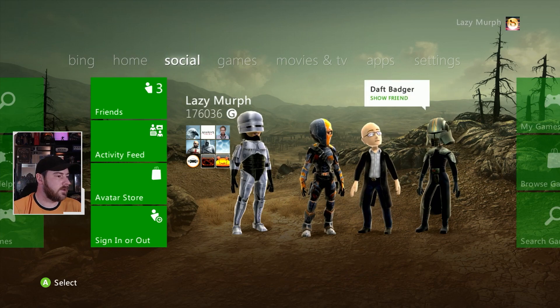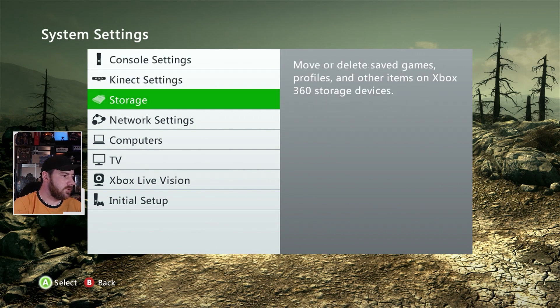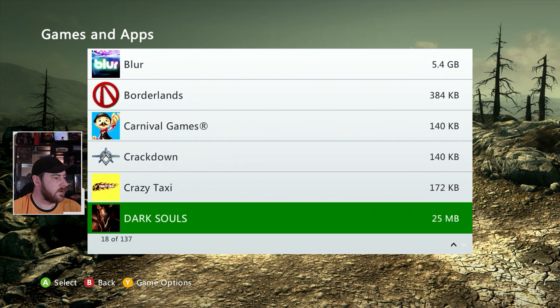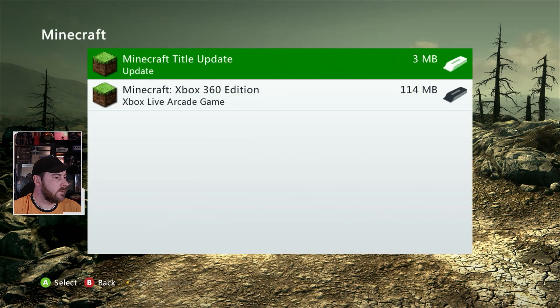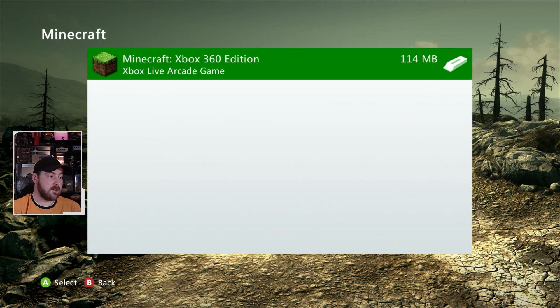Right, on the Xbox dashboard go across to your tabs, go into System, then first thing we'll do is go to Storage. Go to the storage device where your games are — Games and Apps — then scroll down to Minecraft. If there's any existing title update, delete it. If you've got any DLC like skin packs and you want to play one of the really old versions, you should delete those too, because the game froze my whole console when it was looking for files that don't exist. So just delete it — you want to be left with just the base 360 game.